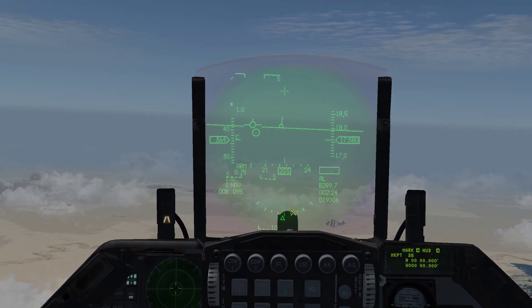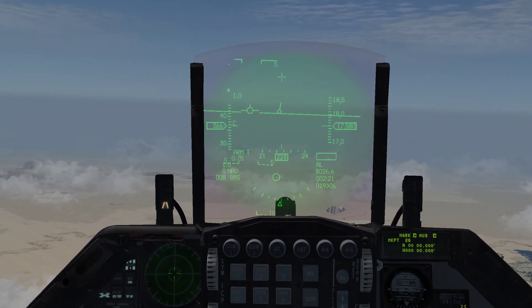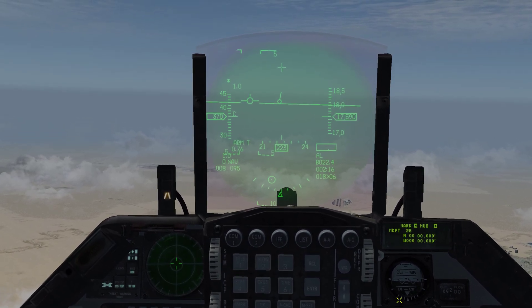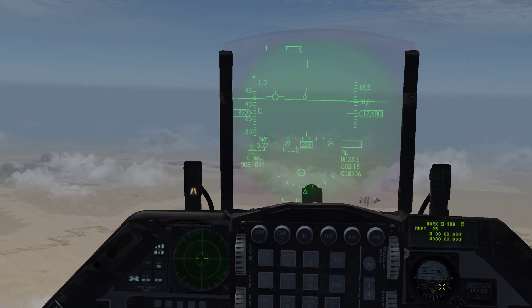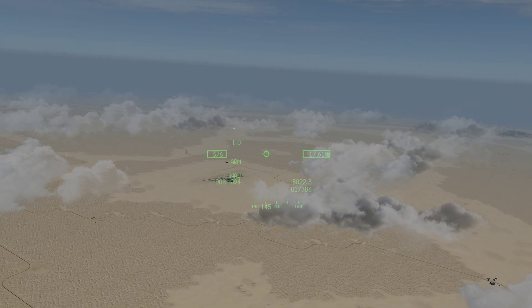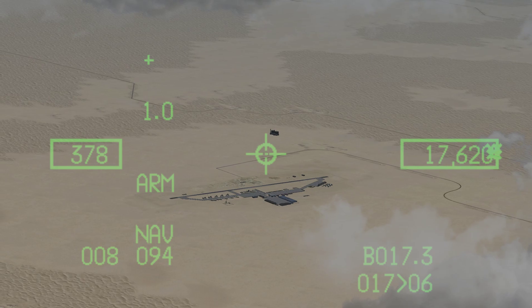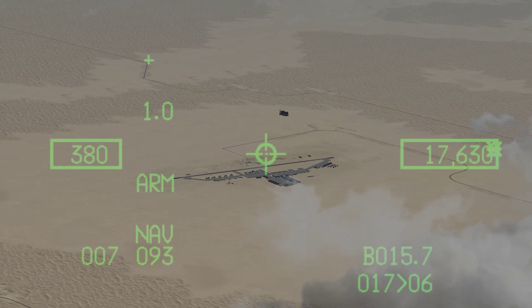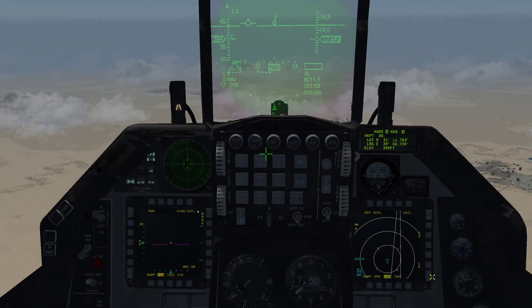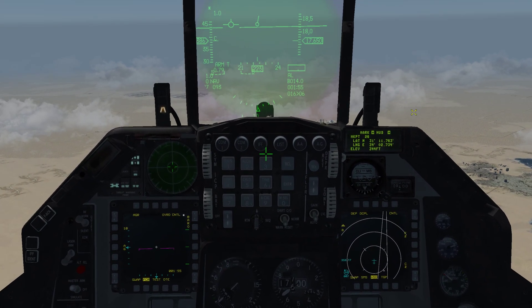Now on HUD by default, if you look at the HUD, you can see there's a little circle. You can move it with your radar cursor switch or your hats. By default it's stuck to the HUD, but if we hold TMS up long, it slays over to our helmet-mounted sight.